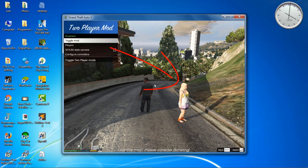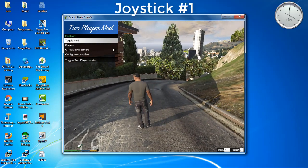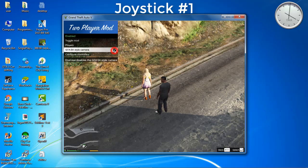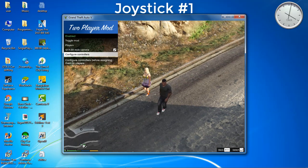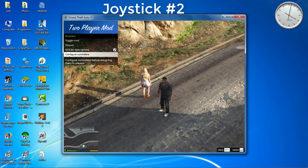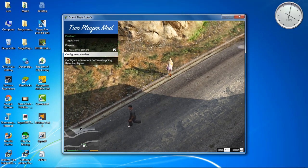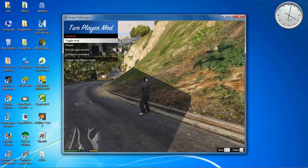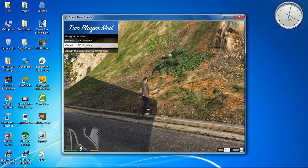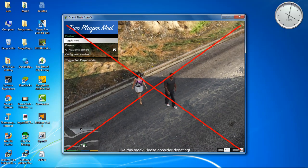A person appeared that you can control with the second joystick. But when you use the first joystick, Franklin and the person both move. And when you use the second joystick, only Franklin moves. Let's see what happens when we change the assign control option to another — but this time it's also the same as the previous one.